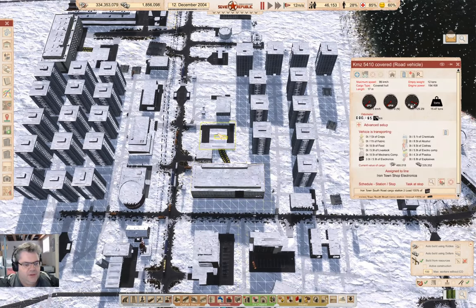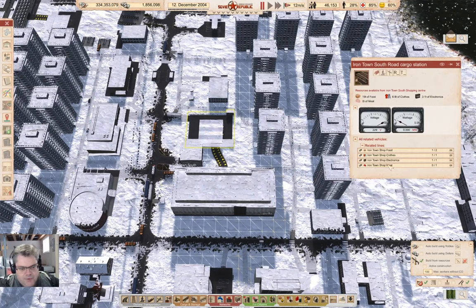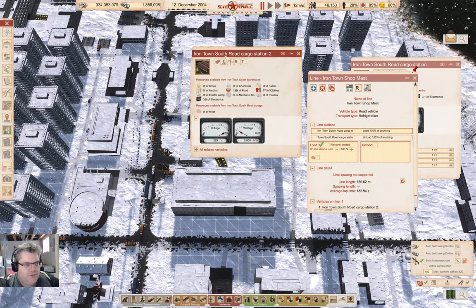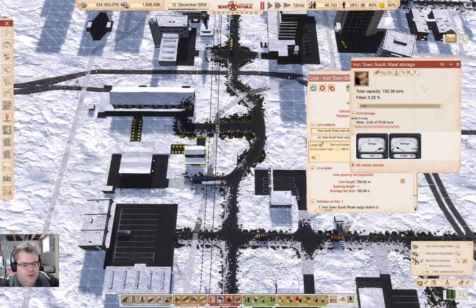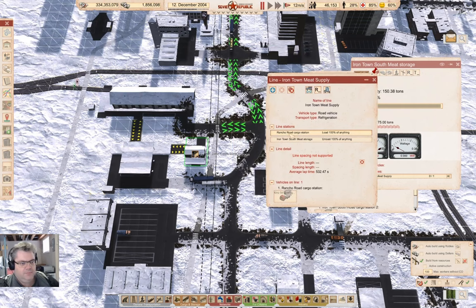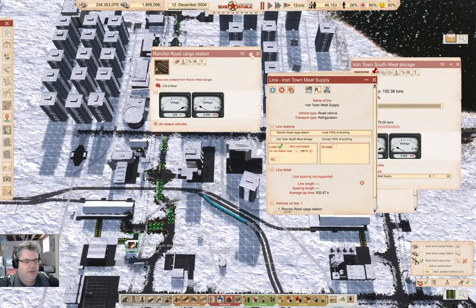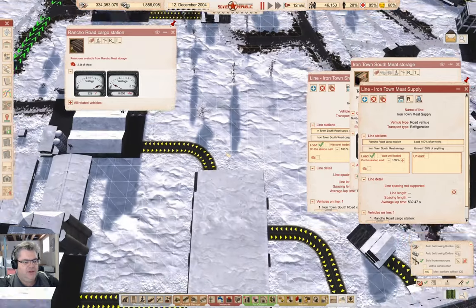Let's look at the clicky thing here — meat supply. Where is it getting it from? It's getting it from here, and here. Well, if it's going to get it from anywhere, it should get it from this one.